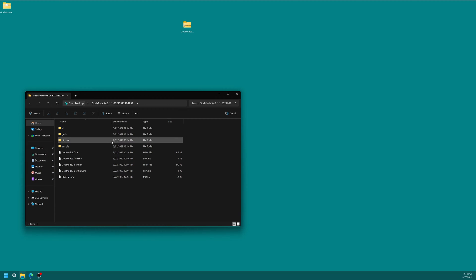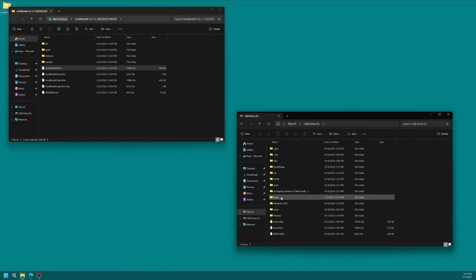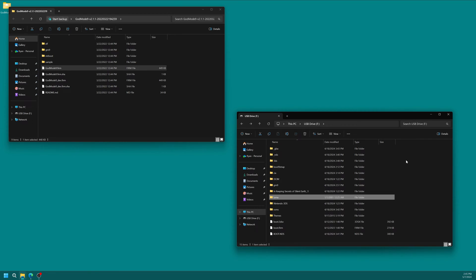Once downloaded, get it extracted. Open the GodMode9 folder and inside you'll see a GM9 folder and a GodMode9.firm file — these are what we need. Open your 3DS's SD card, and inside the Luma folder under payloads copy in the GodMode9.firm file. Then back out to the root of your SD card and copy in the GM9 folder. Once you have both in place you are on the latest version of GodMode9. Only do this if you hacked your 3DS before March 2022 and know you are on an outdated version.